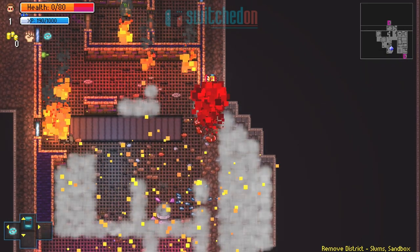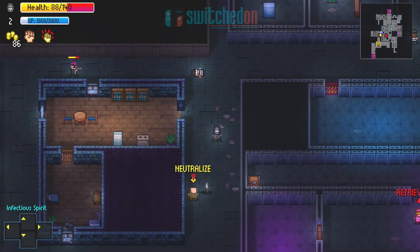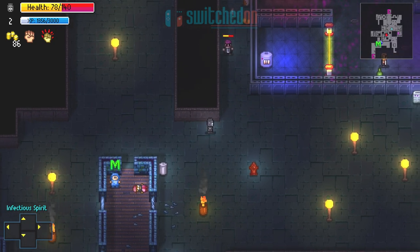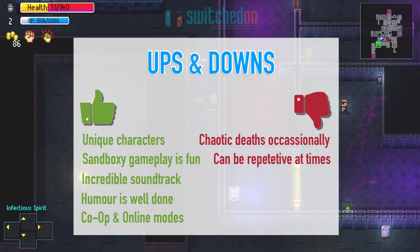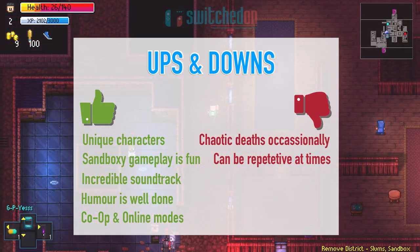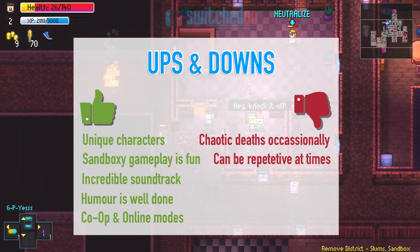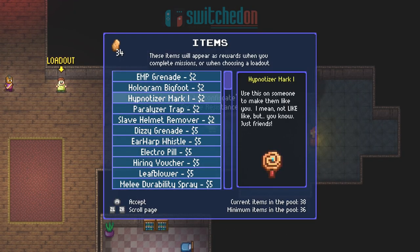Streets of Rogue is a compelling take on the roguelite genre, with the star of the show being the fantastic range of characters and general randomness that keeps gameplay fresh even when you're on the 50th run starting in the slums. Snappy performance and tight responsive controls mean gameplay is a joy whether in handheld or docked mode, and the awesome soundtrack will keep your head bobbing throughout. There is just enough progression, especially early on when unlocking the entire roster of characters, and collecting chicken nuggets — the in-game currency — to unlock permanent perks for future runs is also a smart idea.